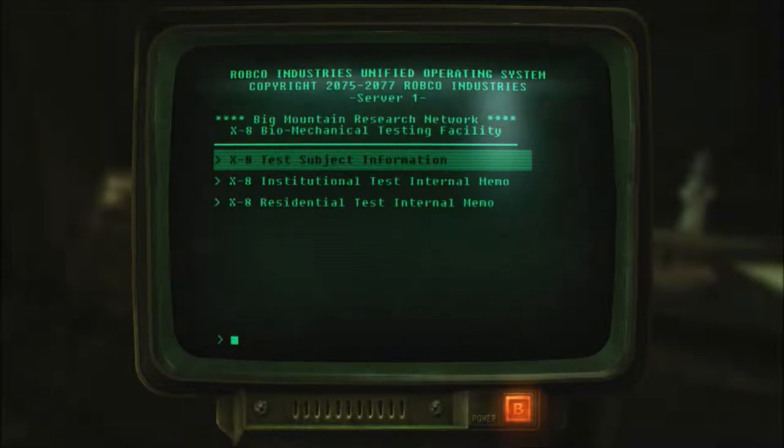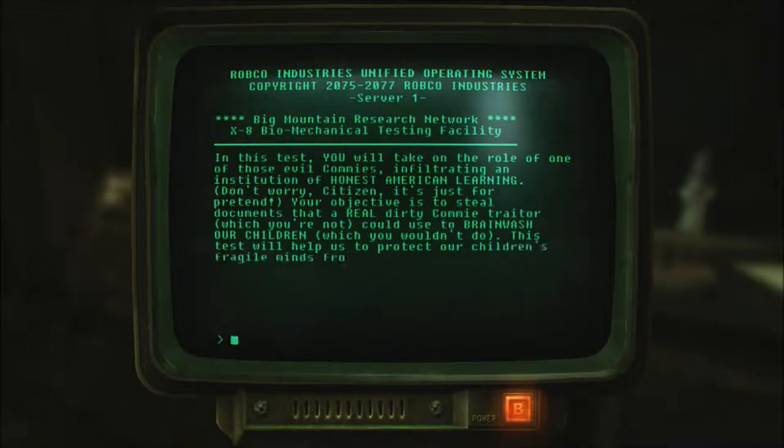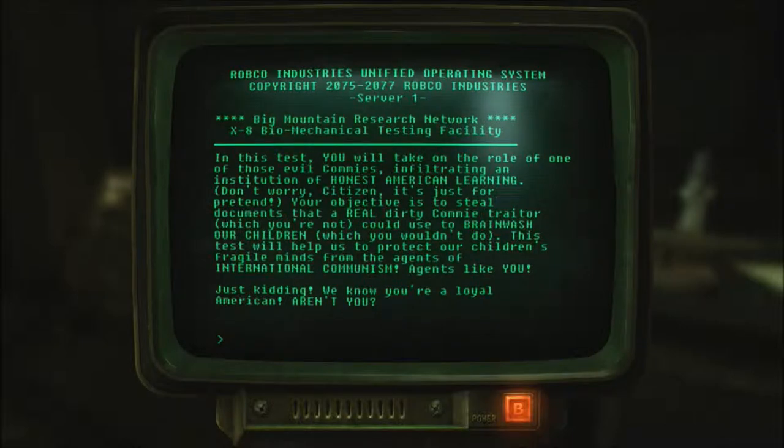X-8 test subject information. In this test, you will take on the role of one of those evil commies infiltrating an institution of honest American learning. Don't worry, citizen, it's just for pretend. Your objective is to steal documents that a real dirty commie trader — which you're not — could use to brainwash our children, which you wouldn't do. Oh my God, this is so 1950s. This test will help us to protect our children's fragile minds from the agents of international communism — agents like you. Just kidding. We know you're a loyal American, aren't you?